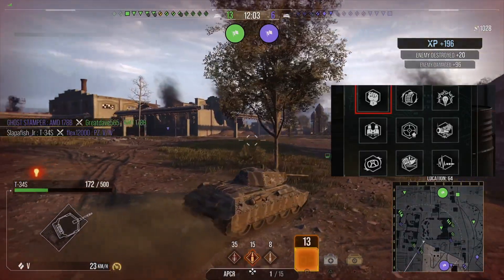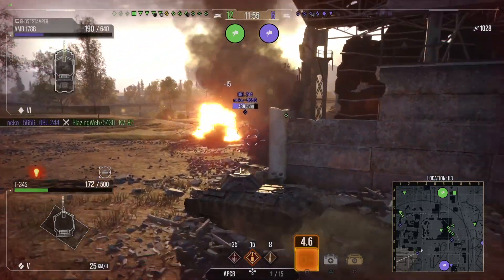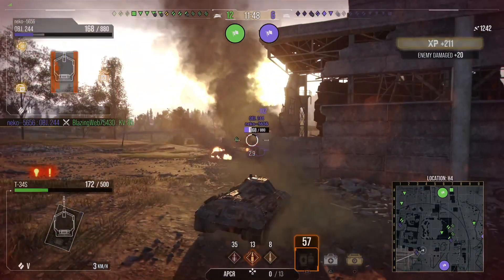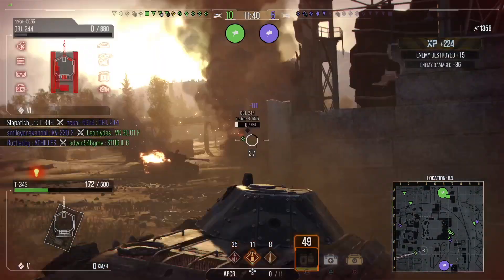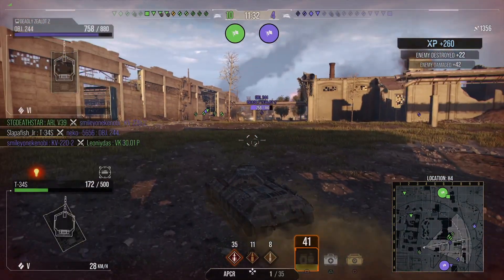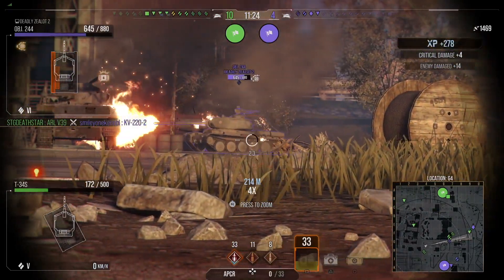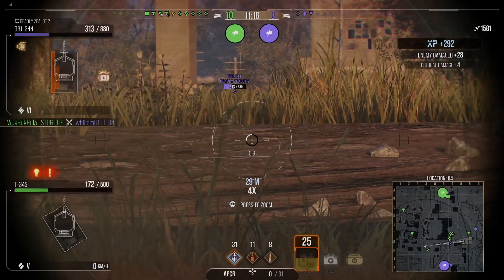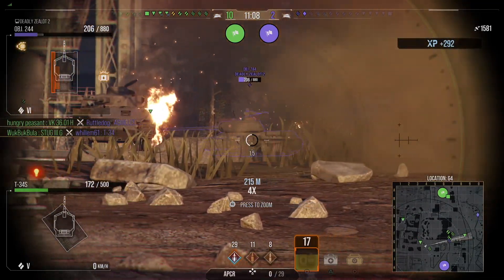Steady Aim is useful because your accuracy absolutely sucks on this tank — it's 0.43, which is pretty bad. Muffled Shot means you don't get spotted as soon as you fire. I also have Clutch Braking so you can turn the tracks faster to angle better when you need to, like wiggling your armor back and forth. I also have Last Stand and Adrenaline Rush. Other recommendations you could consider: Deadeye to cripple tanks and knock out modules. Also, this tank runs APCR as standard and premium, so Iron Mace would be fantastic since it stops losing penetration. Or you can put Armor Angling and Advanced Armor on for more survivability.